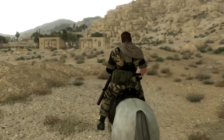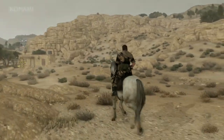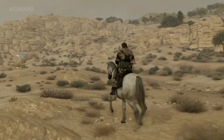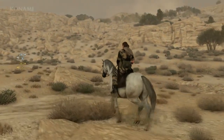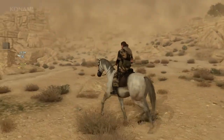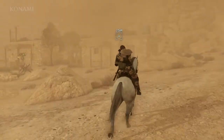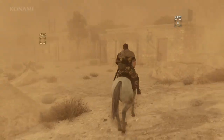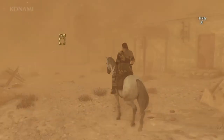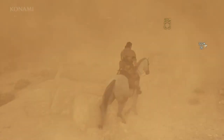So we'll move on. You may have also noticed there was a weather report that came in over our iDroid saying that there's a sandstorm nearby. If you look up at the sky, you can see that it has gotten a little grey now — we see some sand kicking up here. A sandstorm is just one example of the dynamic weather we have in Phantom Pain. The weather will evolve throughout the day. During a sandstorm, visibility is low, which means enemies will have a hard time seeing you, but in turn you also have a hard time seeing where you're going.